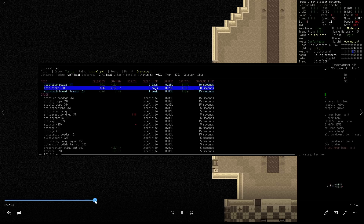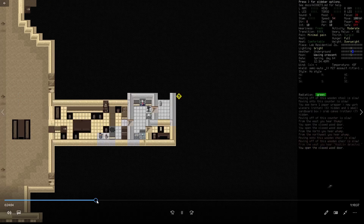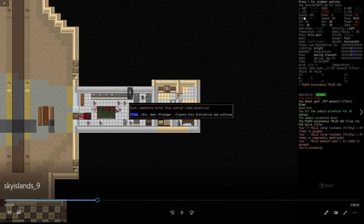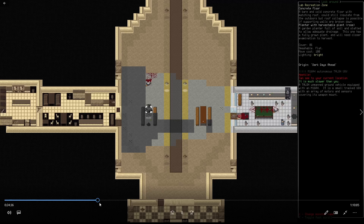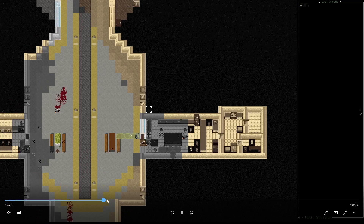We go forward a bit more, eat our vegetable pizzas, and then coming out of a room we encounter a robot. As you can see in the top right, our torso is heavily bleeding. The logs show 'M16-A4 Talon UGV fires its M16 burst rifle' — we just got hit in the chest. Luckily our flashlight is on, so we turn it off so it can't see us, then return fire. We turn off the flashlight and take care of the UGV from the darkness.